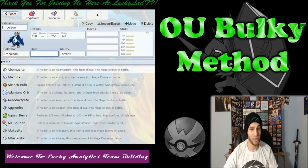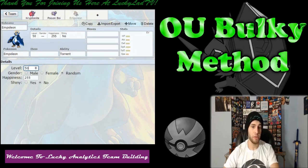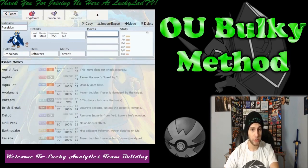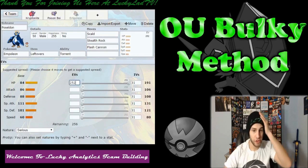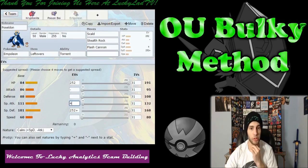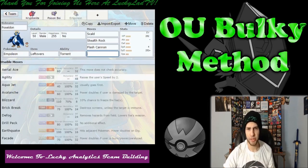We'll get a Ground-type in here to deal with that Electric weakness. I'm going to bring Empoleon down to level 50, make it male, and name it Poseidon. It's going to have Leftovers with Torrent, Scald, Stealth Rock, Flash Cannon — and I'm going to leave that last slot blank. Give it 252 in HP and 252 in Special Defense, with 4 in Special Attack. It probably doesn't learn Roost — yeah, that would be kind of ridiculous.